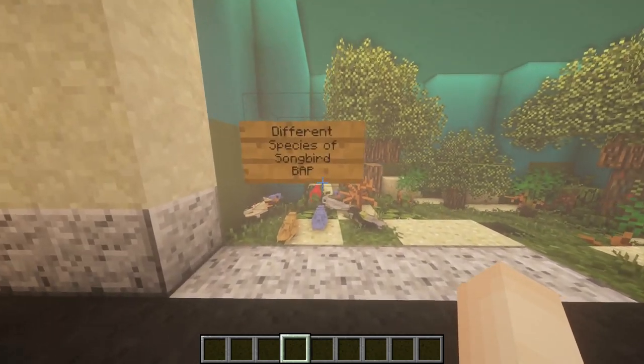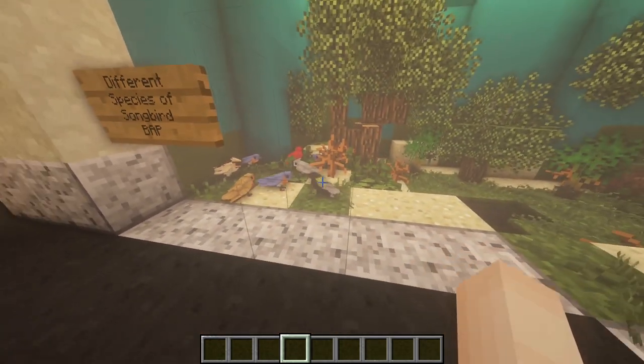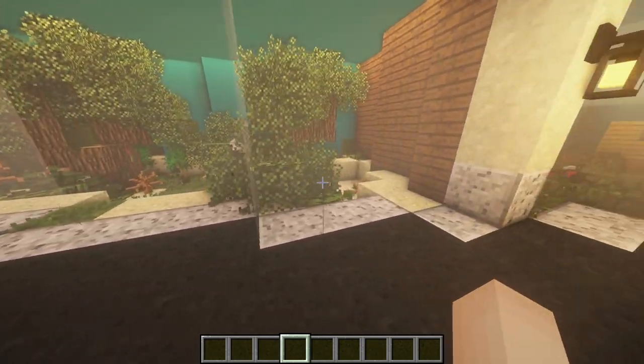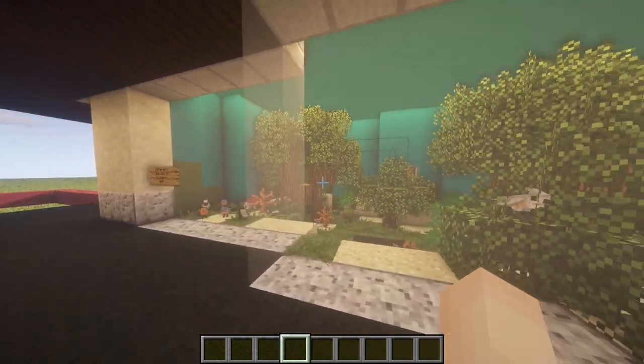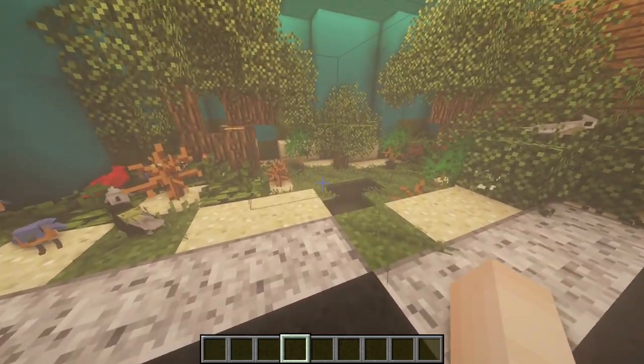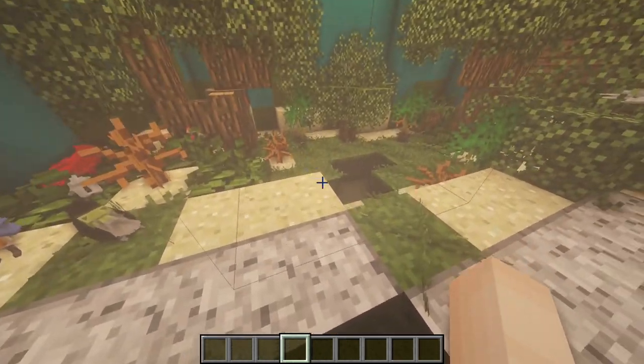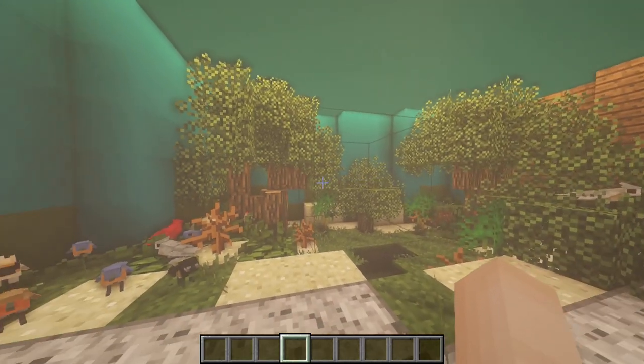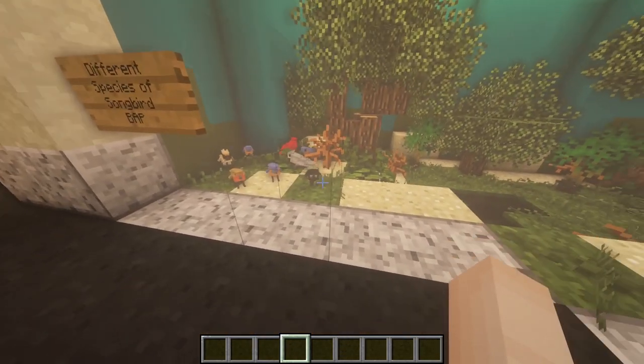Next we have the songbirds, and these are from Better Animals Plus. They all like to sit in this corner for some reason. This is the enclosure — tried to go for a beachy forest. There's not too much to this enclosure; it's just the songbird enclosure.